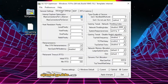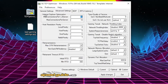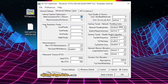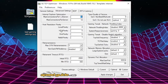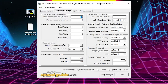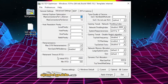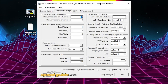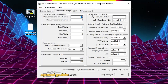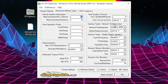Now go to the Advanced Settings tab and follow the same settings there. Set Internet Explorer optimization to 10, Max Connections Per Server to 10. Set Host Resolution Priority to 4, Host Priority to 5, DNS Priority to 6, and Net Priority to 7. Go to Retransmission and change the setting to 2, then disable the next setting. Set Retransmission Timeout (RTO) to 2000 and Minimum RTO to 300.